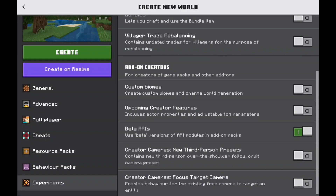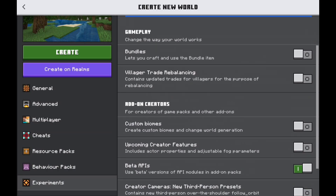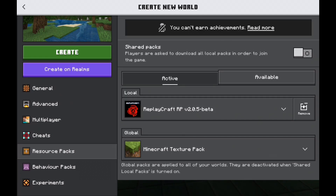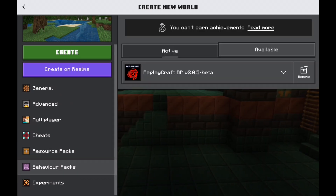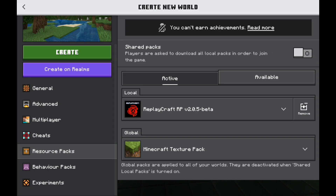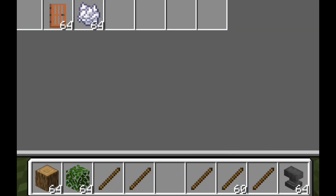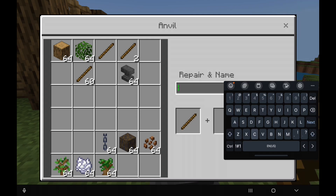Before you load into your world, make sure you turn on Beta APIs and enable the resource pack. The behavior pack should automatically enable on its own. To get started, take an anvil and get two sticks — rename one to 'replay' and the next one to 'cinematic'.